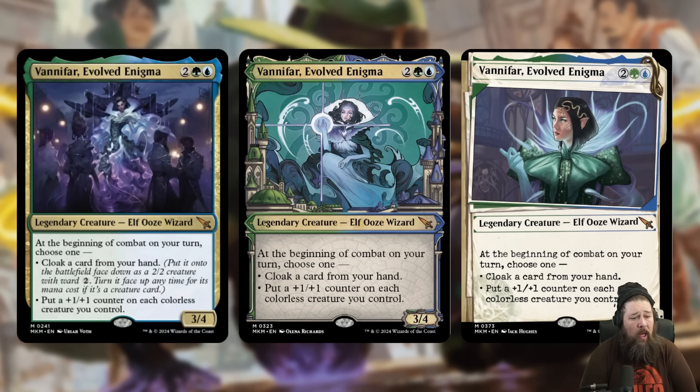At the beginning of combat on your turn, choose one: Cloak a card from your hand — putting it into play face-down as a 2/2 creature with Ward 2, which you can flip up any time for its mana cost if it's a creature card — or put a +1/+1 counter on each colorless creature you control. Vanifar is pretty interesting. If you play it absolutely fairly, it's a 4-mana 3/4 that gives you a warded 2/2 for free every turn. The turn you play it, assuming it makes it to combat, you're getting a 3/4 and a 2/2 — so 5 total power, 6 total toughness — and every turn it sticks you can do this again. This is assuming you have a card in your hand you want to Cloak. You never have to Cloak anything — you can always just choose to put counters on stuff.